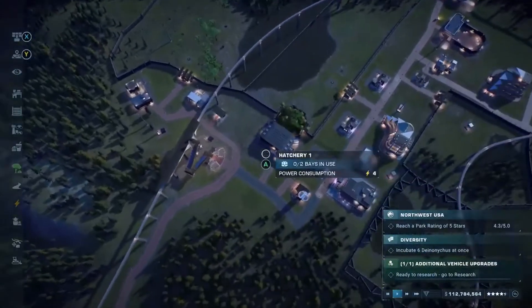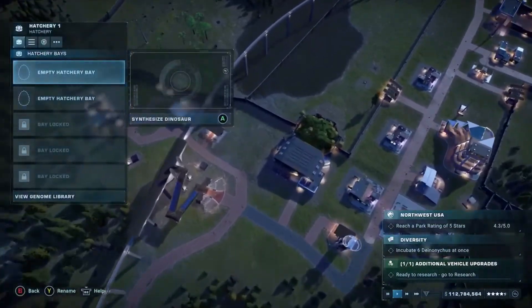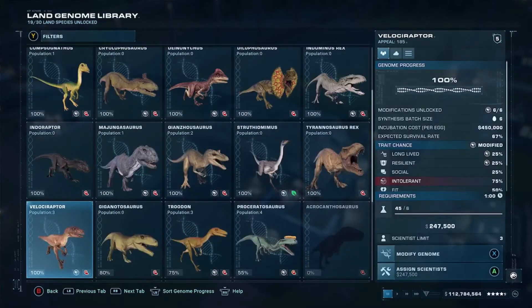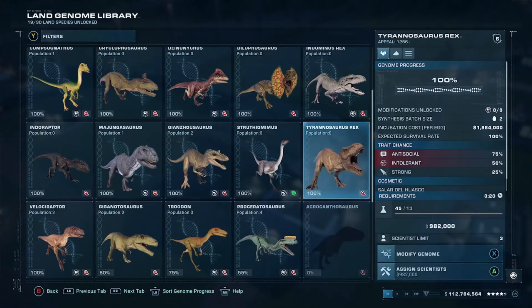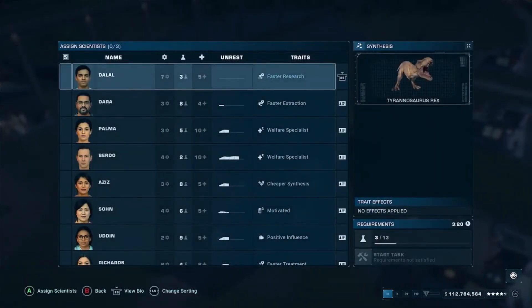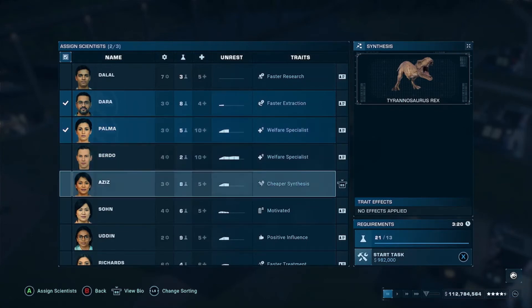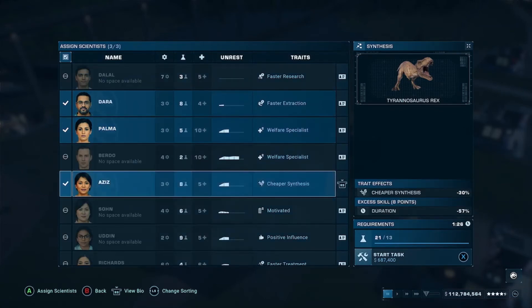Once your research and expeditions are complete, it's time to hatch and synthesize a T-Rex. The cost is nine hundred eighty-two thousand dollars, which is a lot. It requires thirteen in the genetics rating. Let's add some scientists to get that price down — adding one more scientist knocks it down to six hundred eighty-seven thousand dollars.